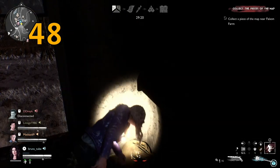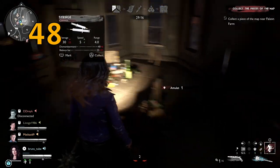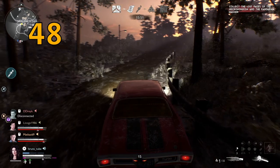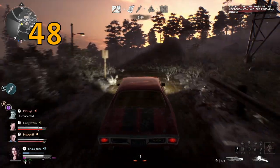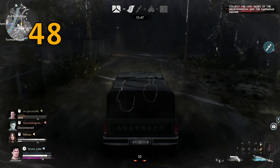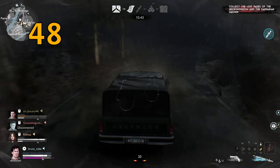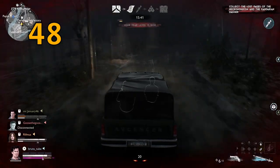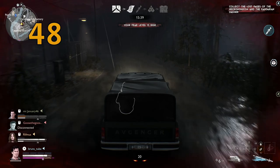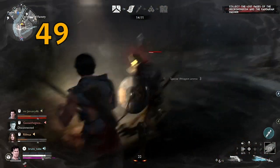If you die, do not disconnect — not because you'll be penalized, but because your teammates might still be able to revive you. Also, if you disconnect you don't get any spirit points at the end of the match. If you stick around and lose you still get some spirit points. Since the latest update, we're getting twice as many spirit points per match and 30% more spirit points whenever we level up our user level, so stick around.